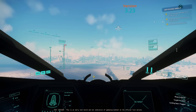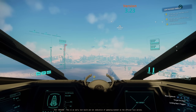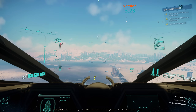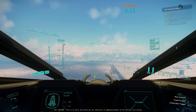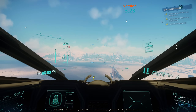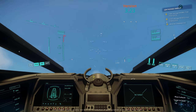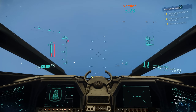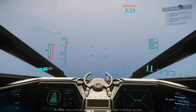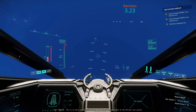Here we are in 3.23. I've got my landing gear down, I'm pushing forward, and you can see that I just don't go above 30 with my landing gear down. It was annoying to begin with but it's actually really good because when I'm coming in somewhere fast I can just hit my landing gear and that will bring my speed down. Now I can start moving forward faster but in SCM guns mode I can only go to about 230 on my speed unless I boost. In nav mode you can go to about a thousand on your speed.